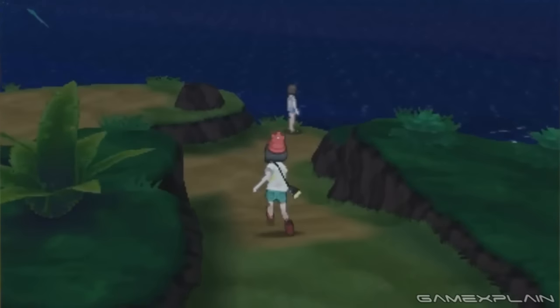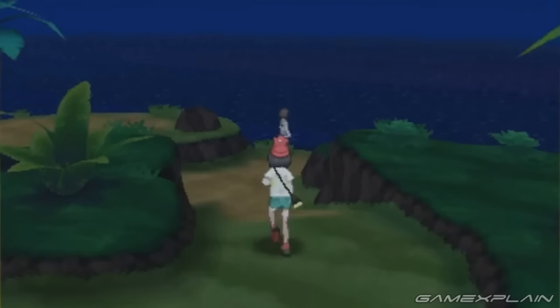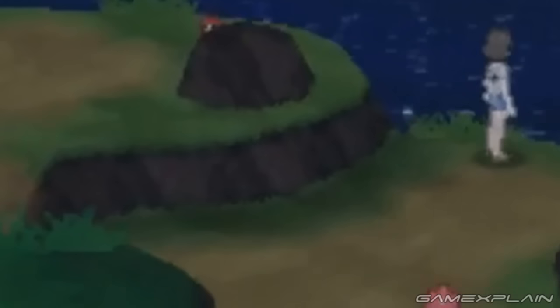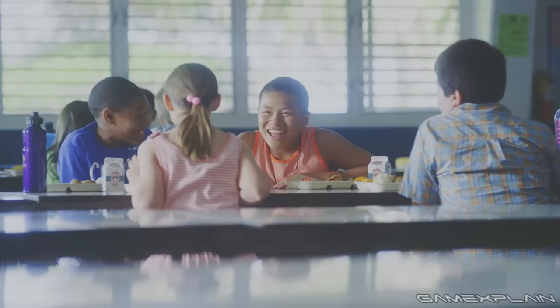Finally, we see the female trainer running around at night, which indicates that the real-time day-night cycle will return. The uneven geometry of this section is a bit rare for Pokémon — most of the time the series focuses on gentle slopes or mountains to change up the locations, but this shows that not everything will be flat. And as a fun note, we can see a Poké Ball item hiding behind a nearby rock.